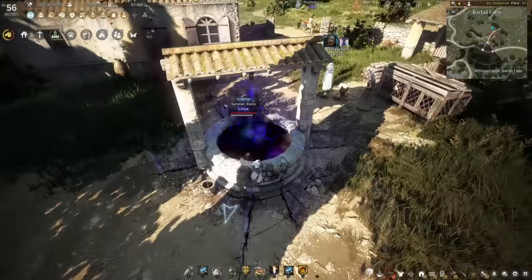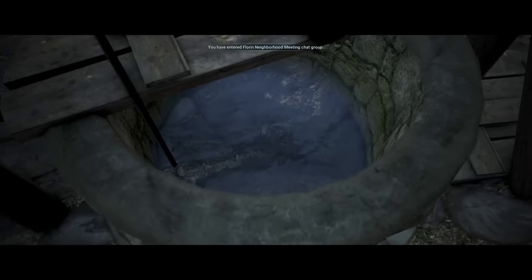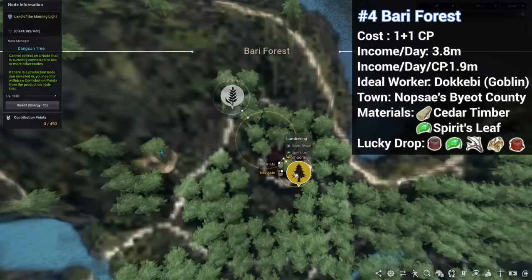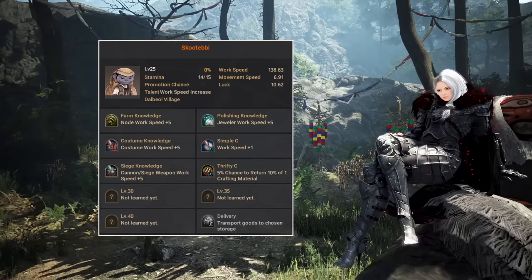We've been on the main continent for quite a while now, and it's about time we move back to the Land of Morning Light. At number 4, we have a lumbering node in the new region called Bari Forest, which gives Cedar Timber and Spirit's Leaf. Cedar Timber is used to make Confian Crates, and Spirit's Leaf is used in Icon Mii. Since the node is so far from town, the best worker would be a goblin type — or Dokkabi as they're called in this region. Each time the worker completes the node, he will consume one stamina, and when he runs out he will stop working.